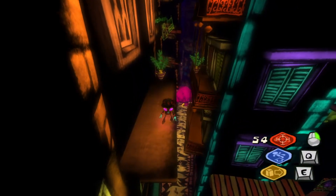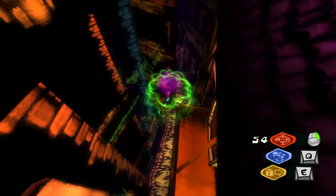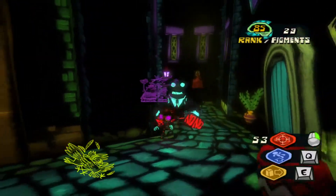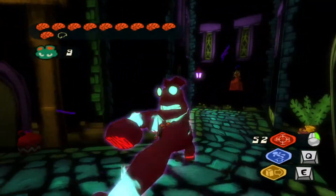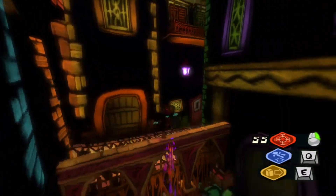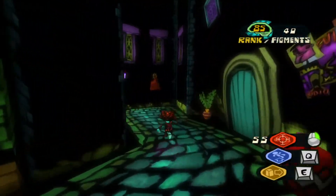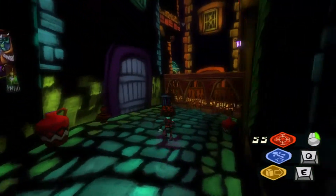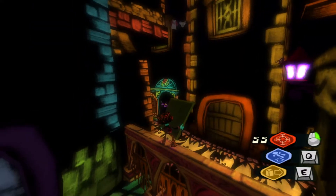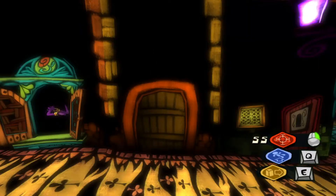Most of the fragments, with the exception of a few, are relatively easy to get and easy to spot. The problem with the few is that either you gotta float to them — and floating to a fragment is sometimes really annoying, as proven in Waterloo — or they're just hidden in a very well hidden spot. And now to show what the painting does... actually, I can't show what the painting does because I need a frame first.